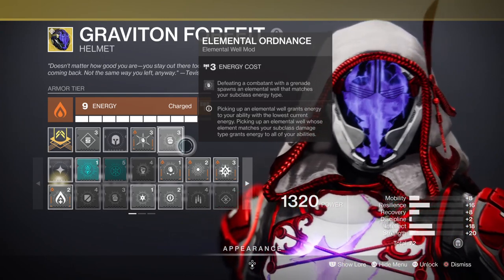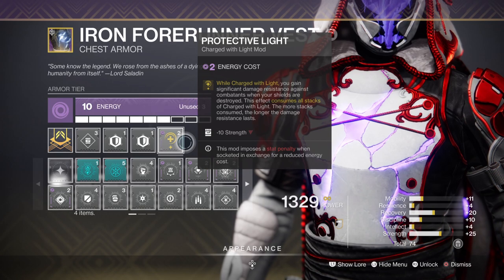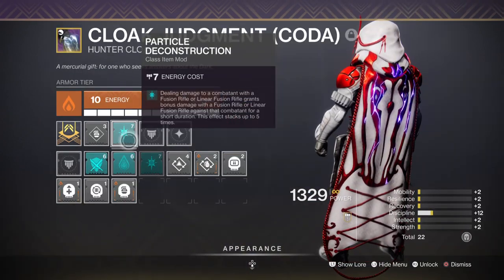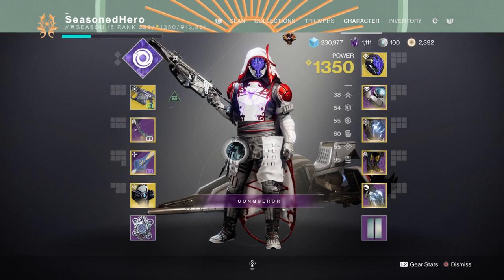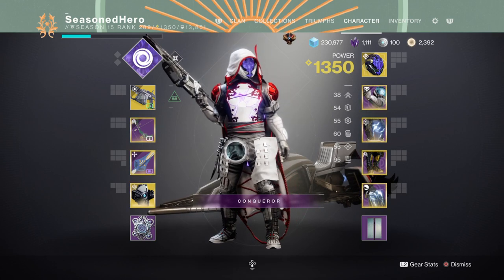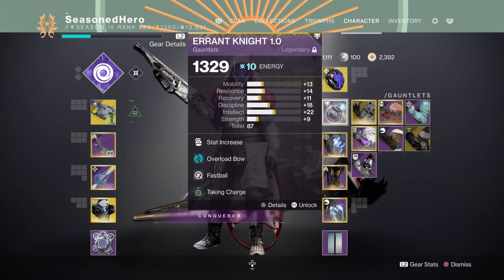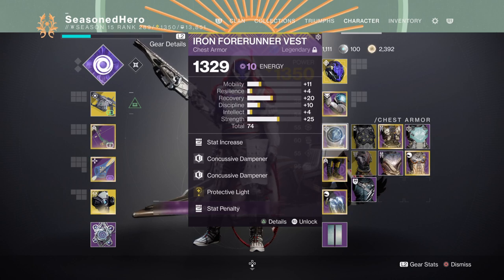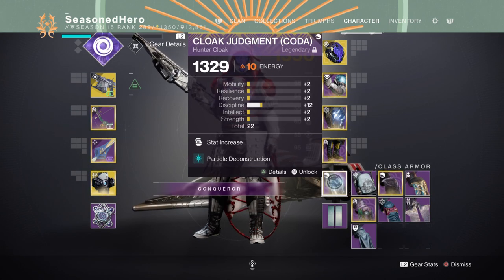For remaining mods, we have Ashes to Ashes for quickly generating super energy via grenades, Protective Light for an extra layer of defense the moment we hit critical health, and Power Charge Deconstruction for applying an extra debuff and bonus damage when using our fusion rifles on combatants. Compiled into one full setup: Head — Discipline, Ashes to Ashes, Elemental Ordnance mod. Arms — Discipline, Fastball, Charged with Light mod. Chest — Strength, Charged Up x2, Protective Light mod. Legs — Strength, Absolution, Invigoration, Radiant Light mod. Cloak — Discipline, Particle Deconstruction mod.